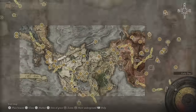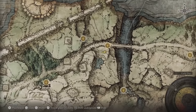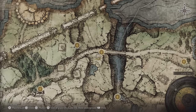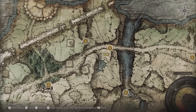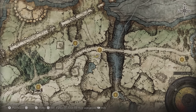First of all, you're gonna meet him over here — he's gonna be stuck. You gotta help him out; you just gotta hit him a few times and he'll pop out. Just talk to him. This is Saints Bridge, right? You just gotta make your way up from here and this is where you're gonna find him for the first time.